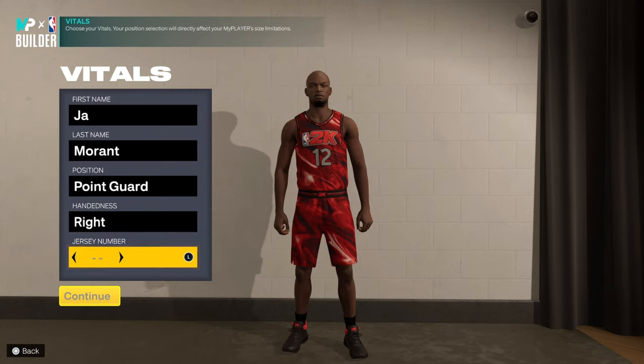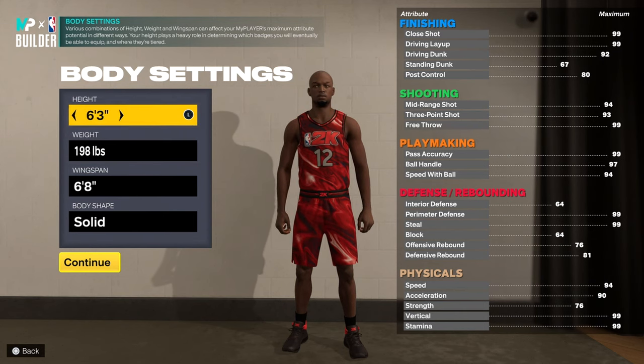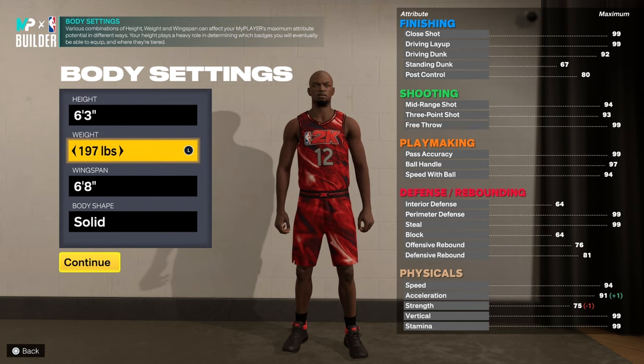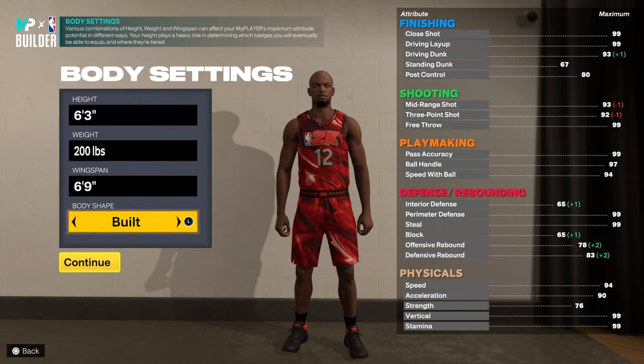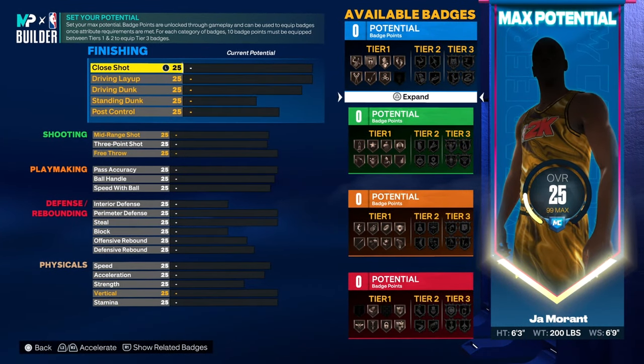What's good YouTube. I'm gonna show y'all how to make this John Morant build real quick. It's a cool build. Of course he's 6'3" and you want to go with 200 — or you can go less if you want, it doesn't really matter. Wingspan go 69, and for body type he's more of a compact, so we're gonna do compact.